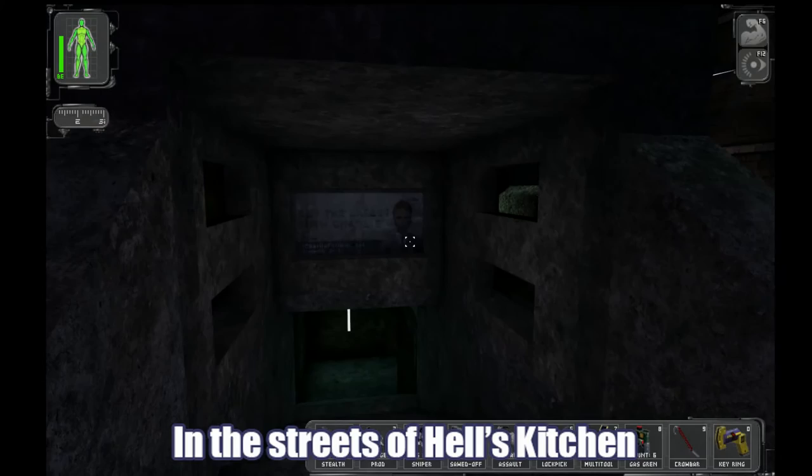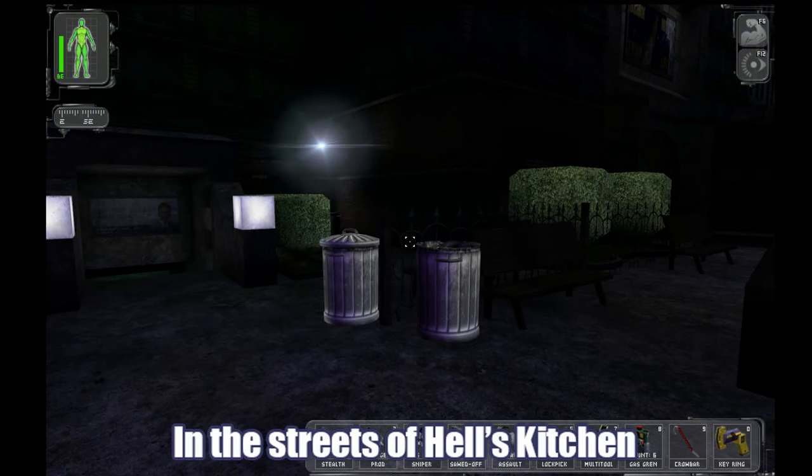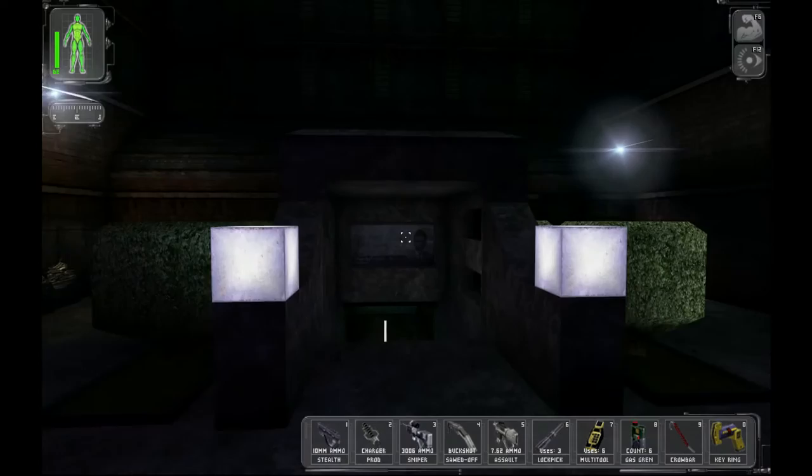Remember how Smuggler's place used to be right next to the subway and you could just wander in? Usually you'd find it the first time, he'd ask you for a password, you didn't have it, so you had to go around and ask people for info. You'd find someone who'd say he's got a basement place over near the subway entrance — you have to give him the password 'bloodshot' or he won't let you in.